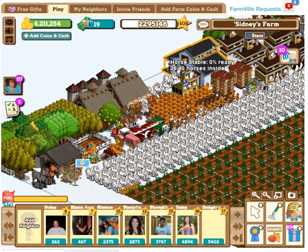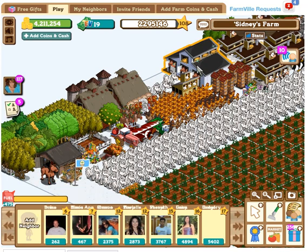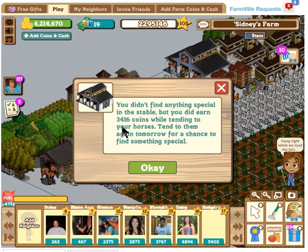Okay, I move it to the stable. Note that it's still 0% ready. But what I'm going to do is, I'm going to move this gray horse into the stable. It's now moved. And note that you're going to see this pink thing here that says the horse stable is ready. So I click that and I get all these coins — whatever 84 times 40 is, that's about 3,416 coins. That's what I got.